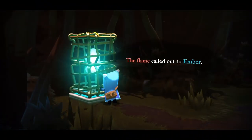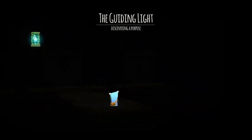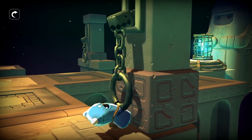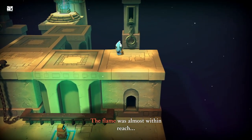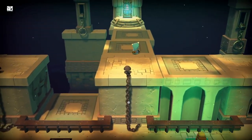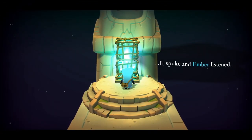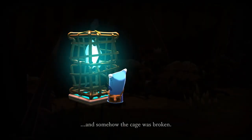The flame called out to Ember. Ember tried to listen. So the cage you see ahead there is a place where hope has become trapped. The flame was almost within reach. We wanted the interactions to feel really tactile — you don't just press a button, you're pulling on a lever or tugging at a chain. The flame spoke and Ember listened. This tactile feel becomes really important and a big part of the game later on.